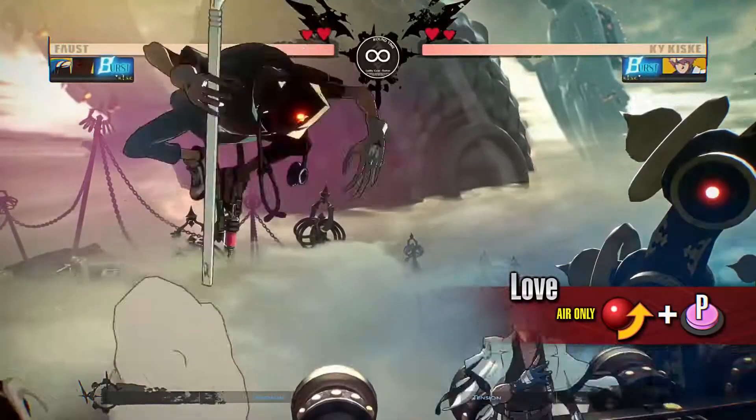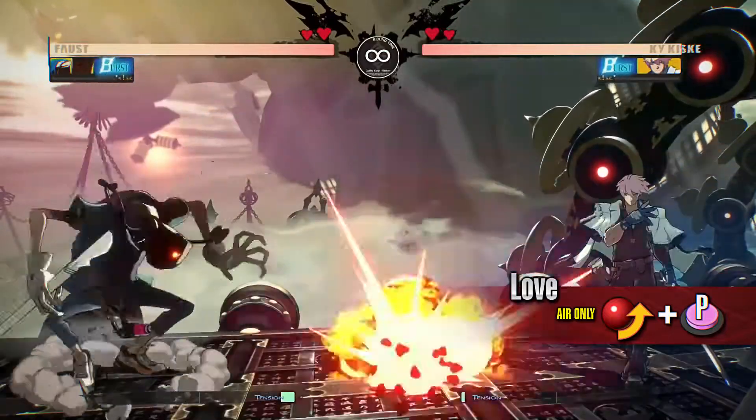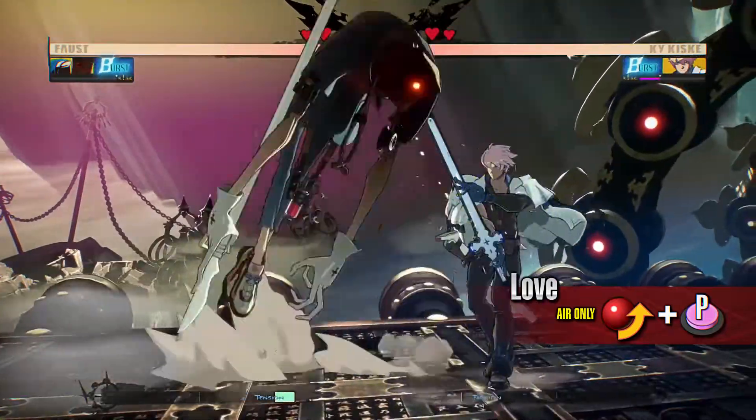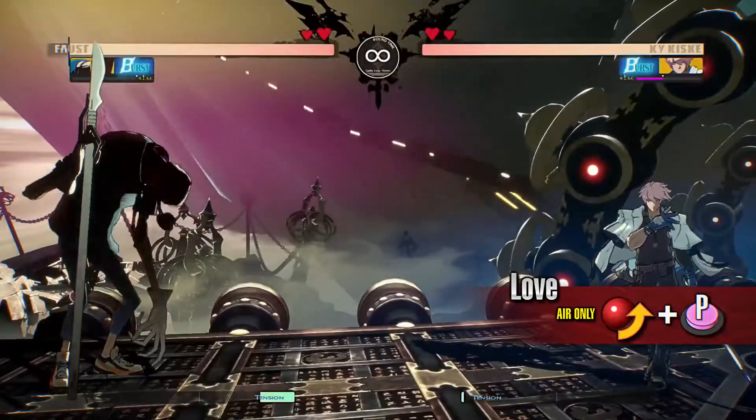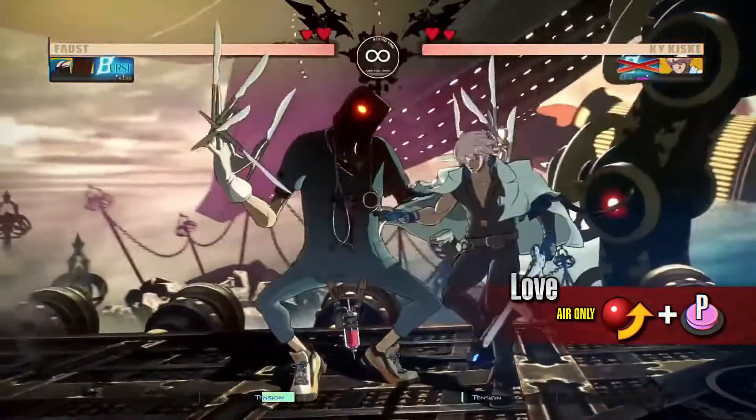Love. A move where Faust throws a bomb towards the ground. It is a great move for keeping the opponent away, but be careful as you can also be hurt by the explosion if you are too close to the opponent. Cancel this move from jump slash or jump dust.